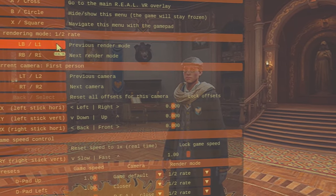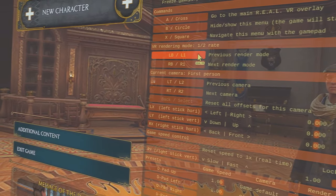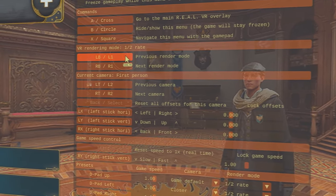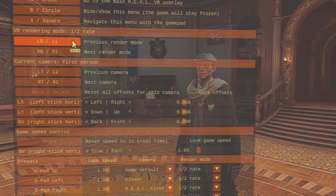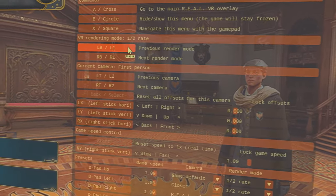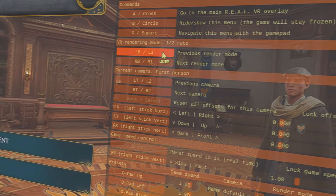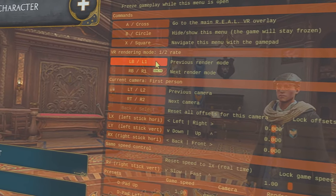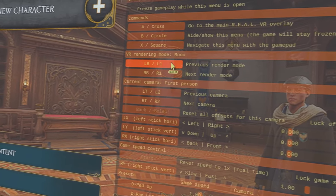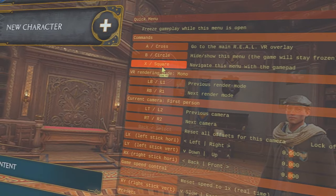Most people like it on 1.2 or half rate — what I call half rate — but I hate it. That alternate eye rendering gives a shimmering ghost around everything in the background and I don't like it. I prefer it off. I know I lose some of the 3D effects but I still get quite a lot of immersion. It's just personal preference — you don't have to turn it off, but I'm going to put it on Mono.